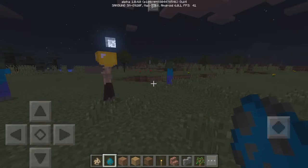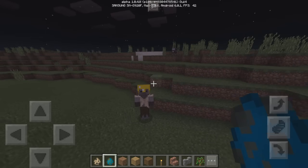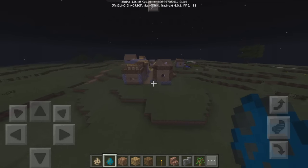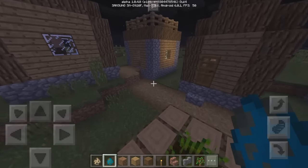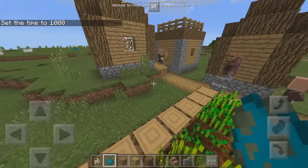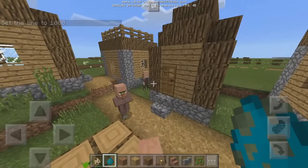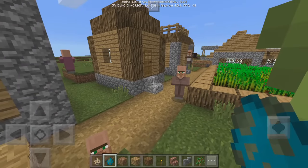The last tweak is that baby villagers now have adorably large-sized heads. Let's go back to the village and see if we can find a baby villager. I'll set the time to day so they come out. They're coming out now — wait, here's a baby! His head is actually bigger. It's not super noticeable, but you can tell the head is bigger, and that's actually pretty cute.